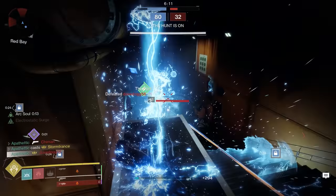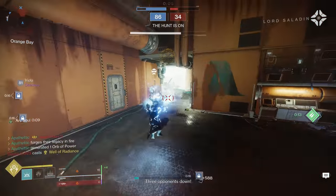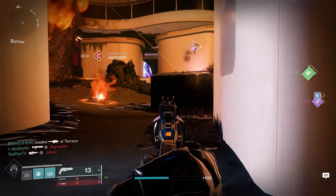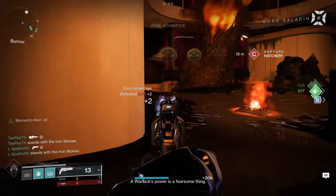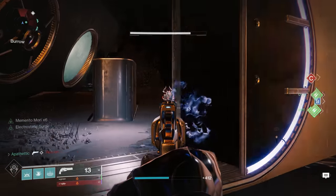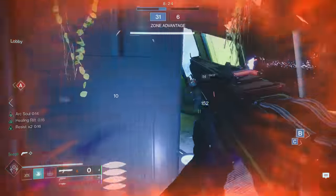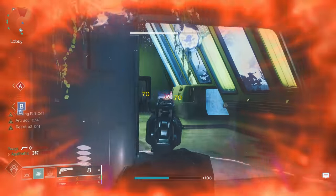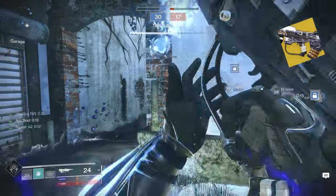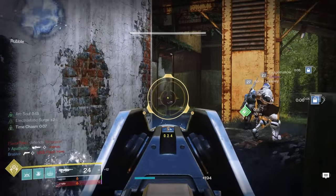For weapons that pair best with the Stag across these two builds, I highly recommend Ace of Spades — mainly because you have constant radar. This really allows you to sit in your Rift, aim down sights, hold lanes without worries, and not be caught off guard by flanks. On top of that, getting a kill with Ace of Spades lets you reload, get Memento Mori, and do a ton of damage. It has great range — probably best-in-class for a 140 — making it the best all-around kinetic option. Another great option is No Time to Explain, for the turret alongside your Arc Soul if running Bottom Tree Stormcaller, though I still preferred Ace of Spades for the radar advantage.